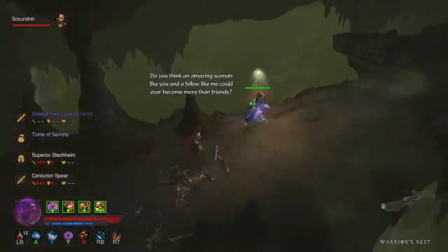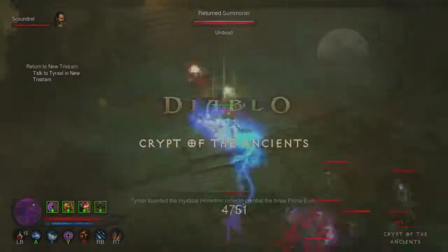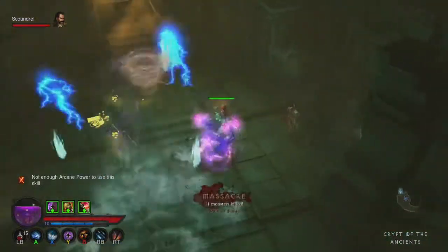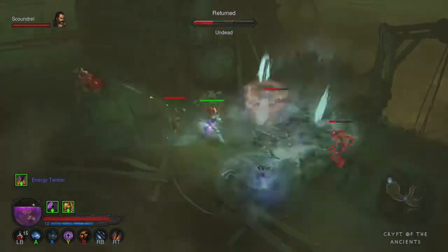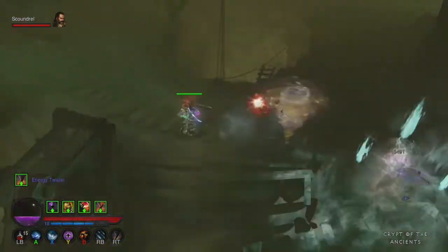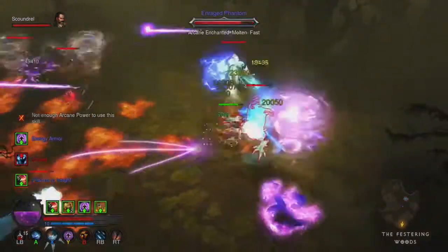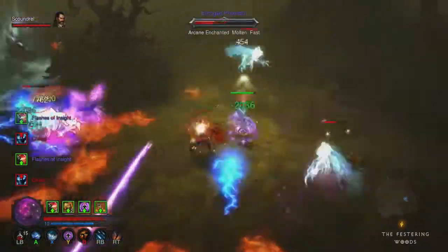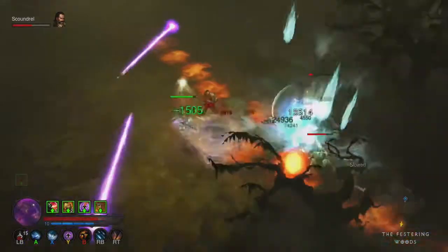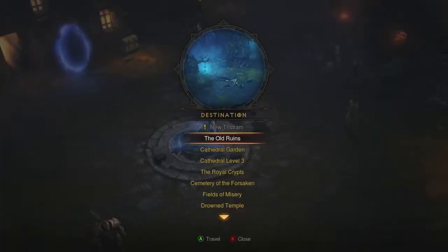The key warden in Act One is located in the Fields of Misery, so we're going there after farming. Right now I'm farming here in the Festering Woods, going into the dungeons and trying to clear out the elite monsters to build up Valor stacks.